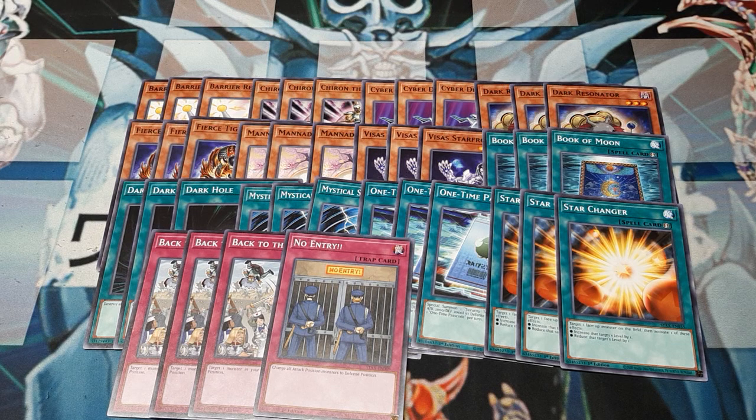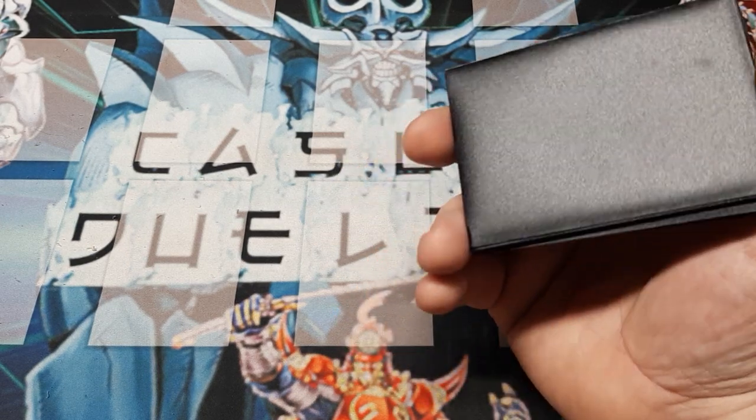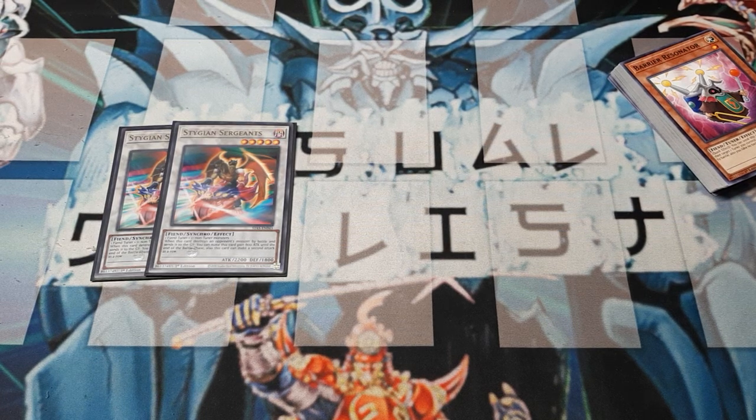Hopefully you guys all got that. Extra deck: 15 cards to make everything look right. I went ahead and sleeved all of the extra deck this time, not just the synchros. Moving through the synchros, we are going to be using two copies of Stygian Sargeants. We're going two copies on all the synchros because there are more times you can synchronize than you can Xyz. Stygian Sargeants — it is a fiend plus non-tuners, simple five stars. When this card destroys an opponent's monster by battle and sends it to the graveyard, it gains 800 attack until end of battle phase and gets one more attack.